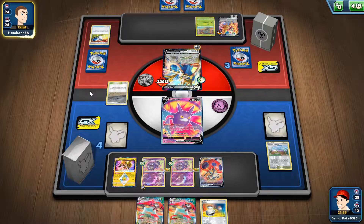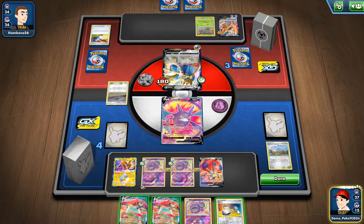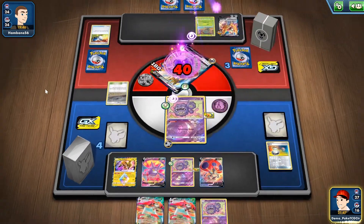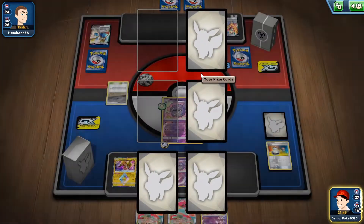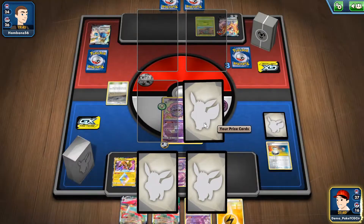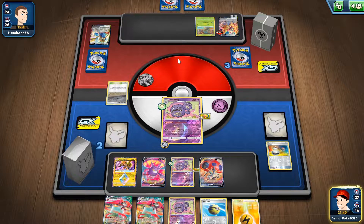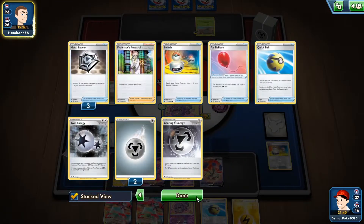He somehow managed to buy himself a turn with the Zamazenta, because Zamazenta will not want to be knocked out next turn at the end of my turn. That's a good play. Maybe if I top-deck Boss's Orders — oh, he didn't use Intrepid Sword, what the heck! Why in the world he didn't use Intrepid Sword I don't know. Actually yeah — he took 40 damage. Maybe he just misclicked.